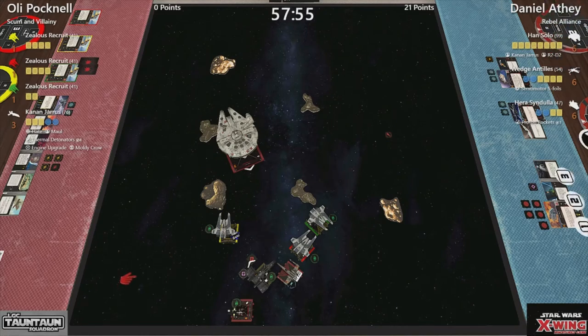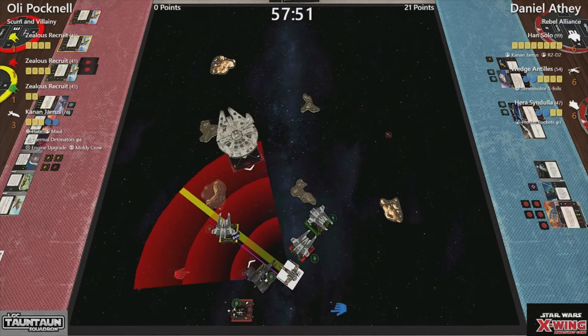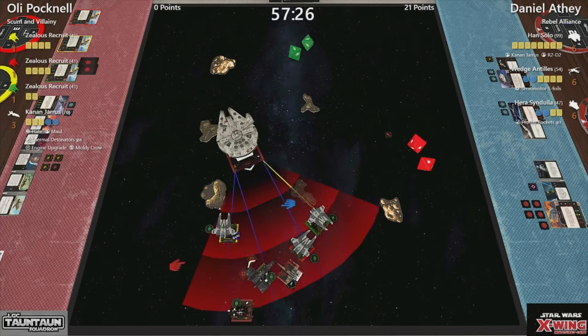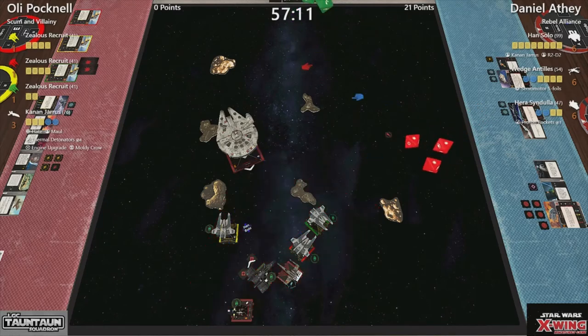Now we have all of these to do, starting with Wedge. Range two into yellow, so Kanan kicks in, spends a force — only two dice please. Unmodified he gets one hit, and a natty evade from yellow. Hera has absolutely no shot. So green is obstructed — that's the damaged one — at range two. He rerolls them all for three hits — that's a super roll. Spends the focus. Yellow takes absolutely no damage at all.